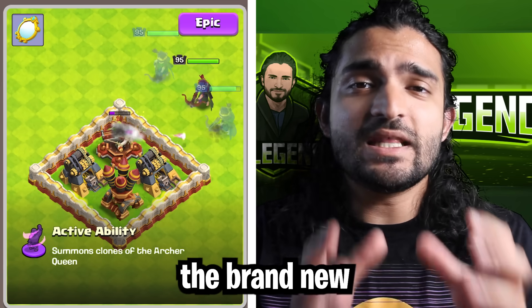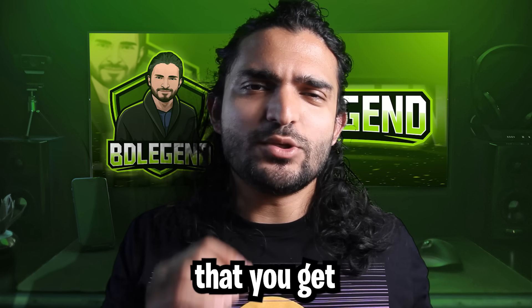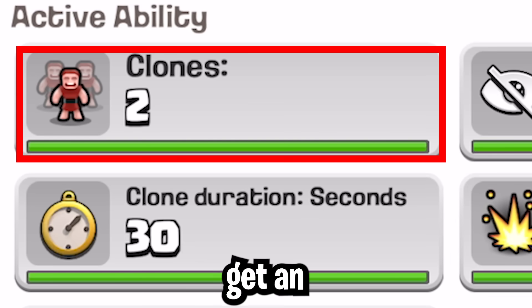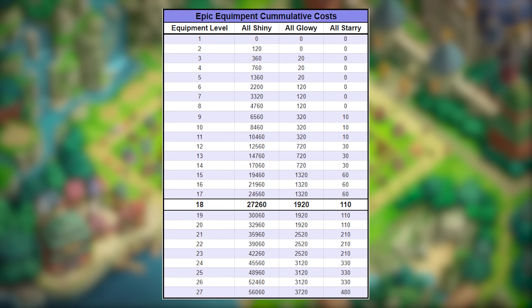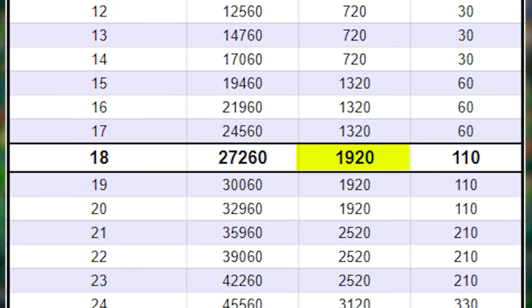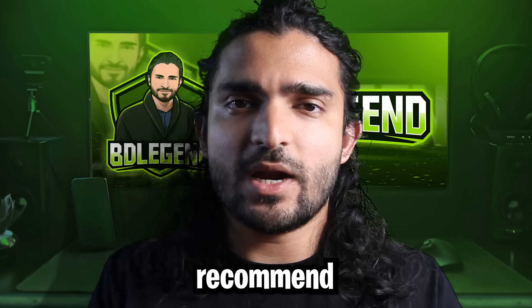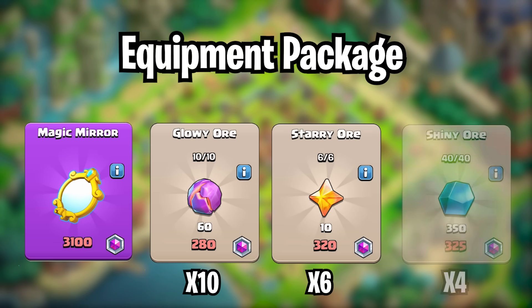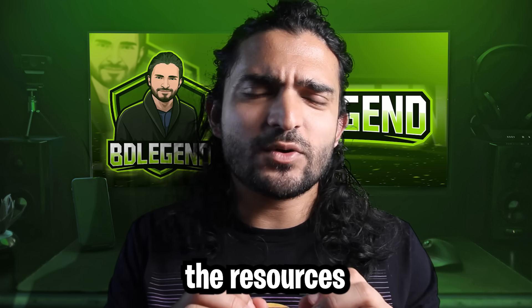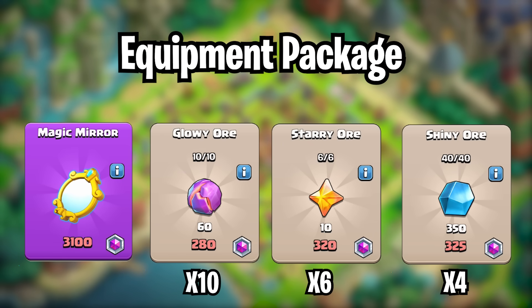What if you're a player who wants the brand new queen equipment and you want to get it to the highest level possible immediately? It's an absolute minimum that you get this Archer Queen to level 18 because that is the point where you get an extra clone. From the event itself you get 5,000 shiny ores, 1,000 glowy ore, and 80 starry ore. The cumulative cost for level 18 on epic equipment is 27,000 shiny ore, 1,920 glowy ore, and 110 starry ore. Even if you balled out on shiny ore, you wouldn't get anywhere close to level 18. Instead, the combination I would recommend for maximum efficiency is: magic mirror, 10 packs of glowy ores, 6 packs of starry ores, and 4 packs of shiny ores, then just resources. Wait on the resources just in case you can buy an extra pack of shiny ores. This is the pack I would recommend for all players — it gives you a huge power spike.